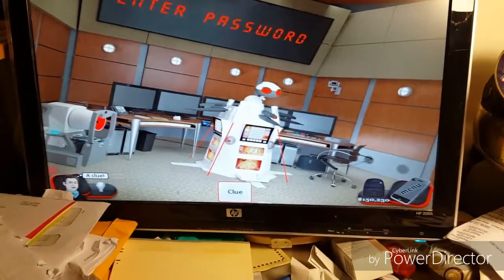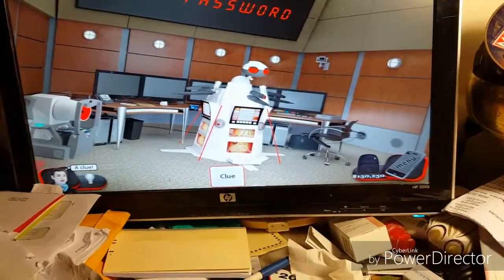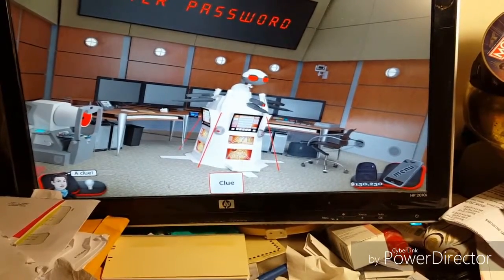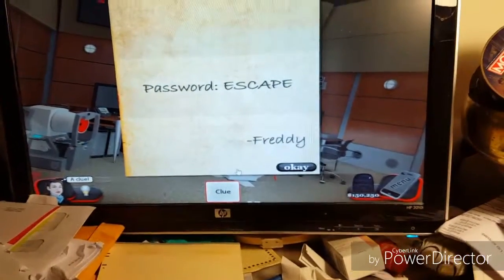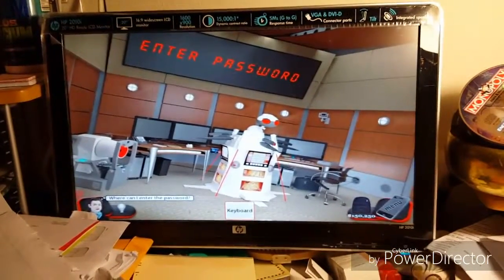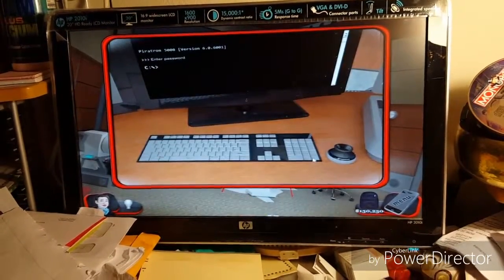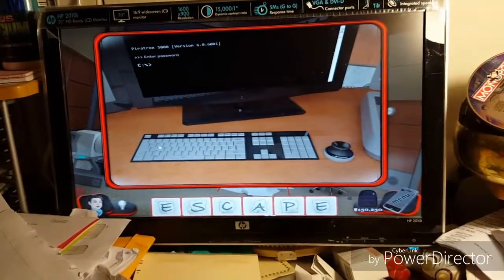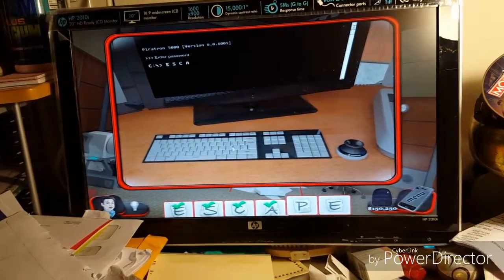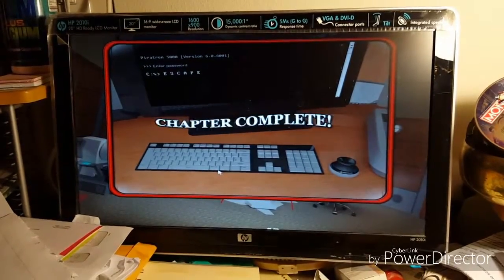And let's see what we got here. It's a clue. Where is it? It's something under the hopper. Oh, here we go. Password is escape. We have to find the keyboard. We're going to type E, A, P, E. Now we've completed it.